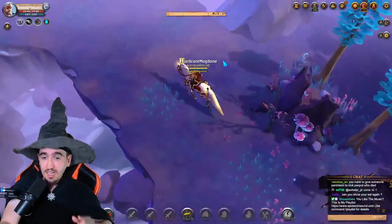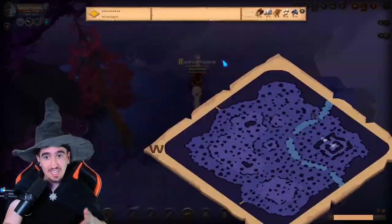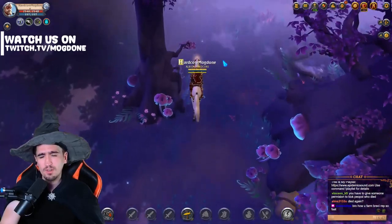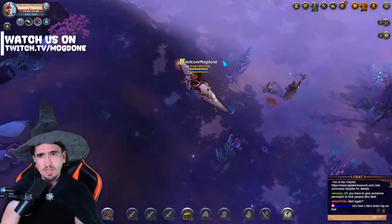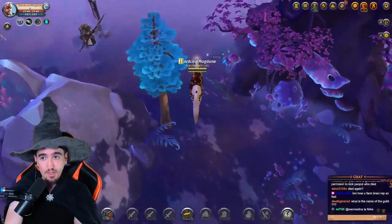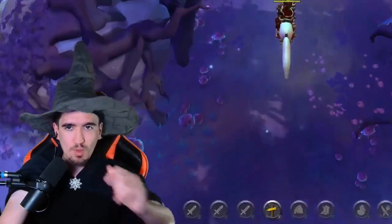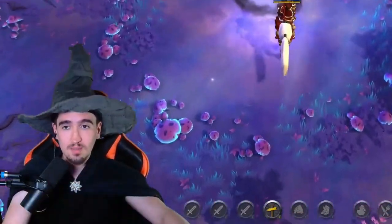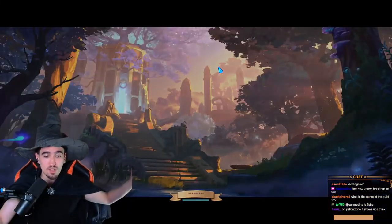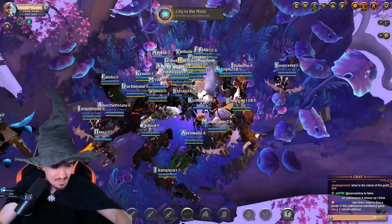We've unlocked Brasilian, chat! It's actually easier to find the Brasilian portal in yellow zone mists than in black zone mists. I've been doing mists for the past few hours in the black zone and I think it's the first time in days I actually found the Brasilian portal. Here's how it looks once you get close to it — you just enter through it, and congratulations, you've got yourself the city in the mists.